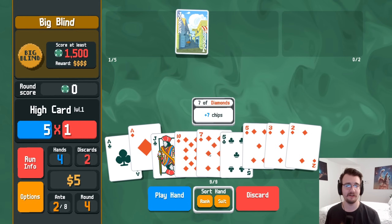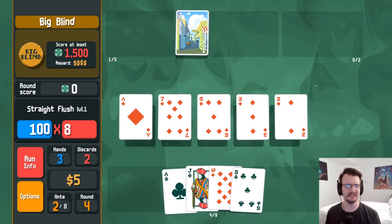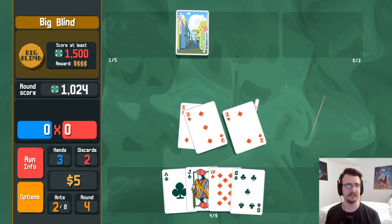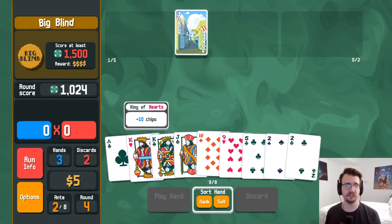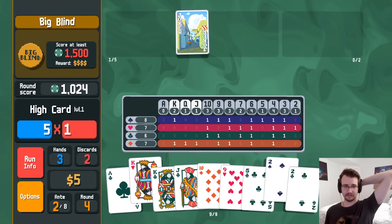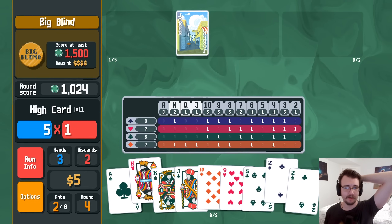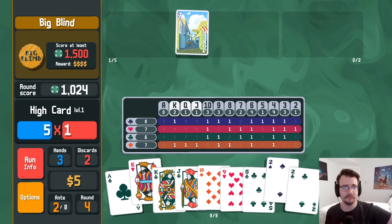Ace two three five seven, and maybe I can get there with clubs next. Not enough. 1000 flat — do I just take a normal straight now? I don't have a queen of clubs, ten of clubs, nine of clubs. Three and four clubs — I have both of those, same with six and seven clubs. I'm better off going from the bottom.